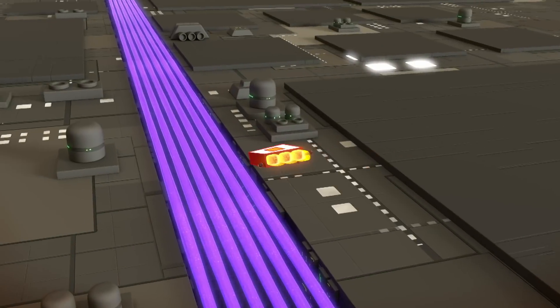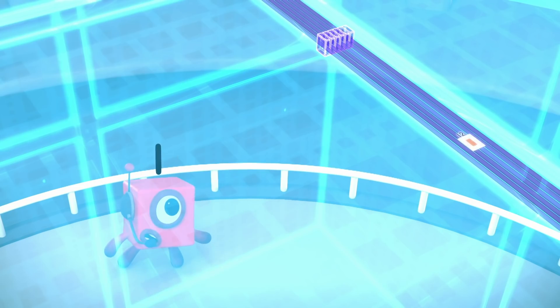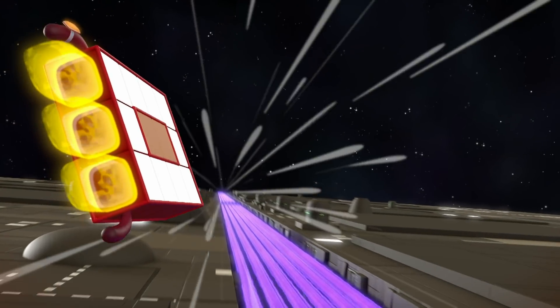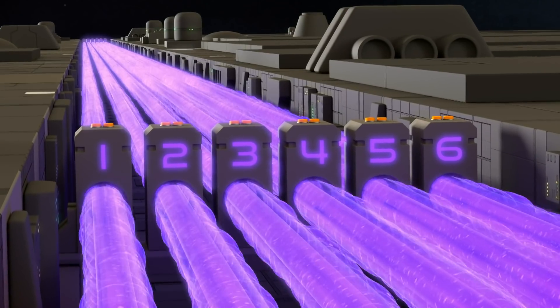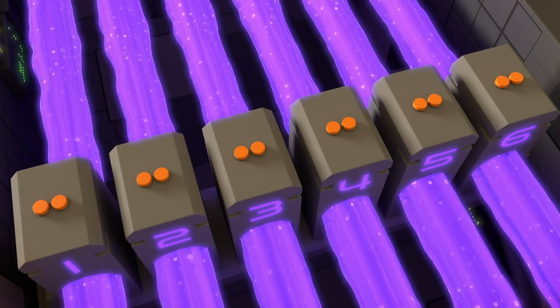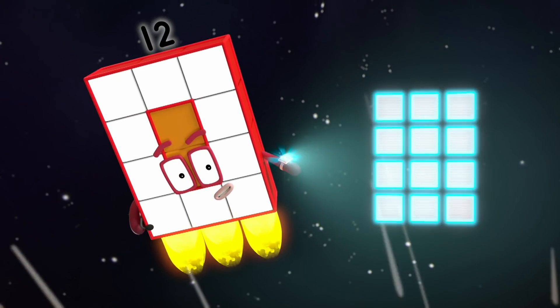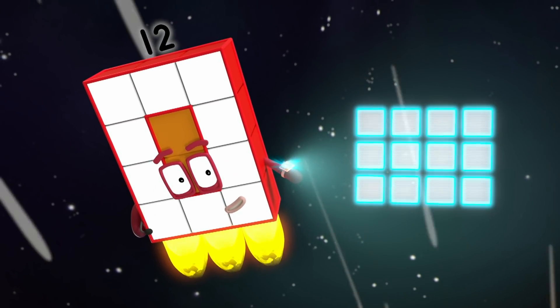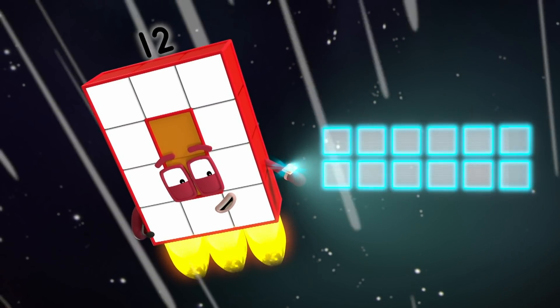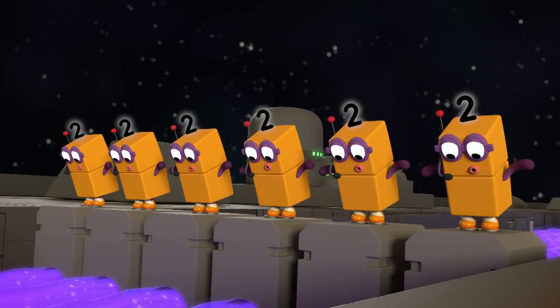Hold on tight. You need to turn off the force field before you can get to the battery. Can you see a line of towers ahead? Yes — six of them. Each has two buttons on top. You need to press all the buttons together. Six towers, two buttons each — array display. This calls for... Switch. Six twos.